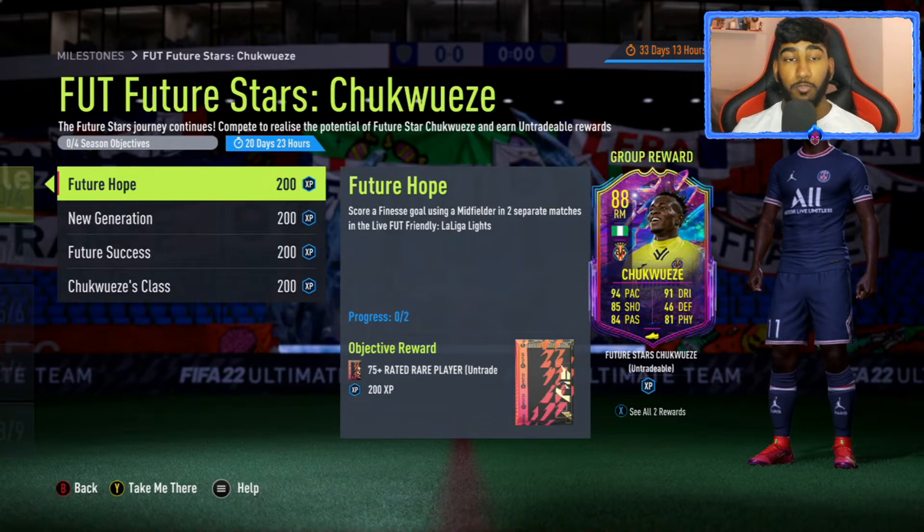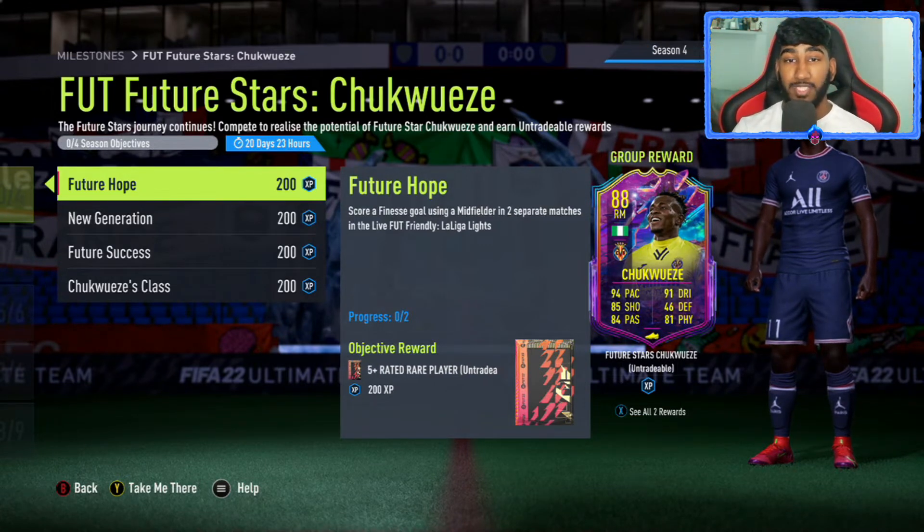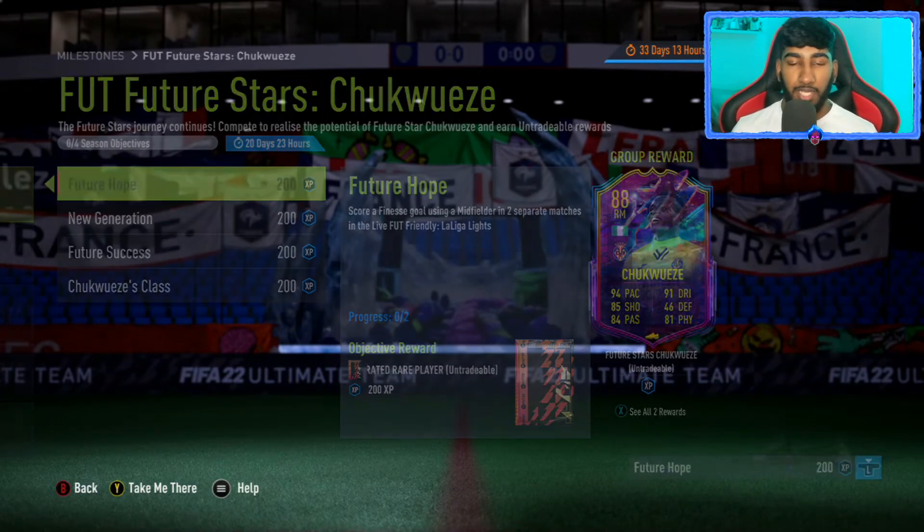So, four objectives here. The first one — Future Hope — score a finesse goal using a midfielder in two separate matches in the Life of a Friendly La Liga Lights mode. I'll quickly show you what the requirements are for that Life of a Friendly mode.